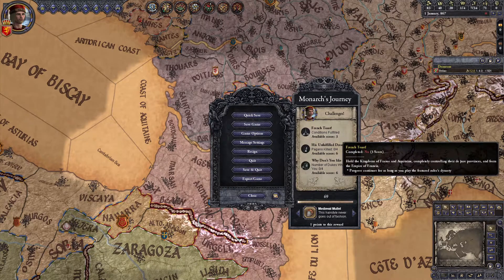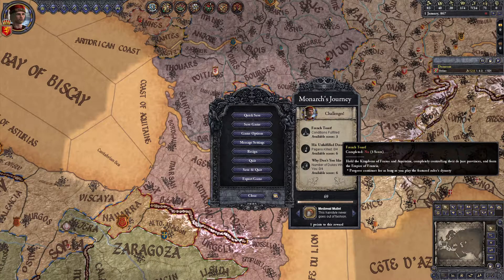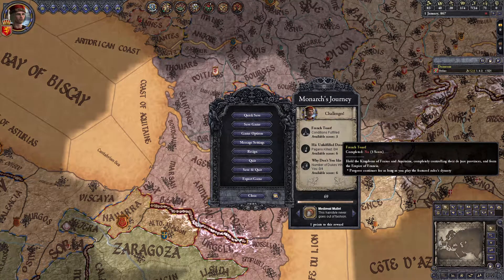So here we are in game, and here are our three challenges today. The first is French Toast: hold the kingdoms of West Francia and Aquitaine, completely control their de jure provinces, and form the Empire of Francia. There's no bronze or silver tier, it's an all-or-nothing challenge, and it can be completed as long as you're playing as a member of the Karling dynasty.